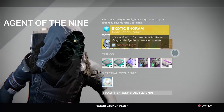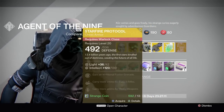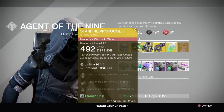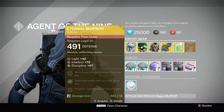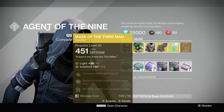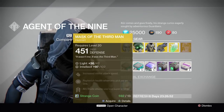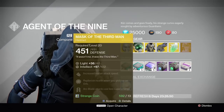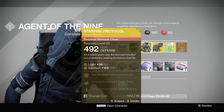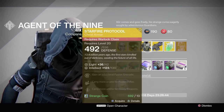My advice: definitely pick up the Thunderlord. Not too fussed about the exotic armor this week. If you're a Titan, pick up the Eternal Warrior — that's a very good one. The Mask of the Third Man has a very low stat roll of 102, so only pick it up if you don't have it. And if you love fusion grenades and like annoying everyone in PvP, go ahead and get the Starfire Protocol too.